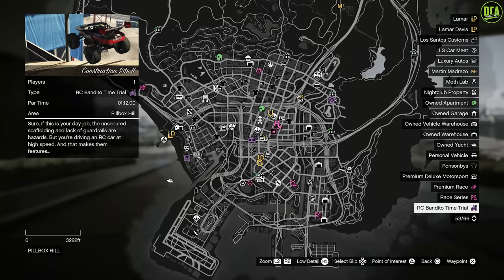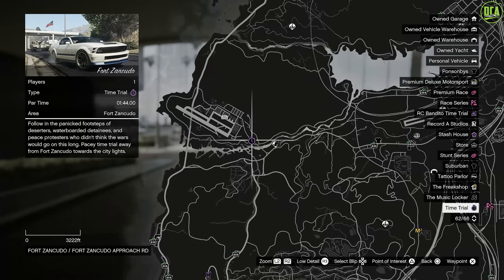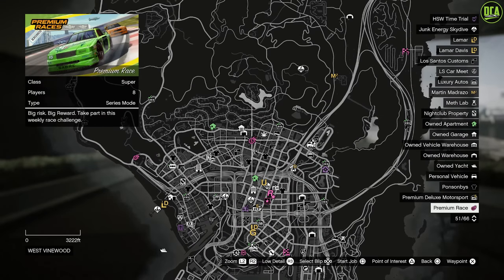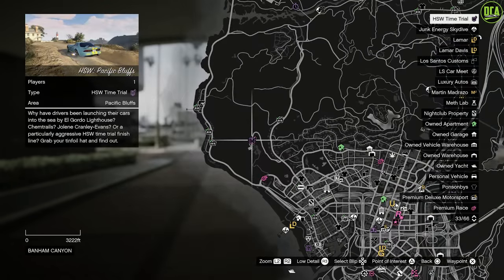For the time trials, this week's RC Bandido time trial is Construction Site 2. This week's normal time trial is Fort Stinkado — I highly recommend using a quick motorcycle for that one. In terms of the premium race for this week, we have the Supercar Race Cutting Co-Warners. I highly recommend the Emerus or Krieger for that race. And if you're on current gen, I highly recommend using the HSW Weaponized Ignis or the HSW Cyclone 2. Lastly, for current-gen console users, the HSW time trial is Pacific Bluffs — as always, the HSW Hakuchou Drag would be the best one for these.